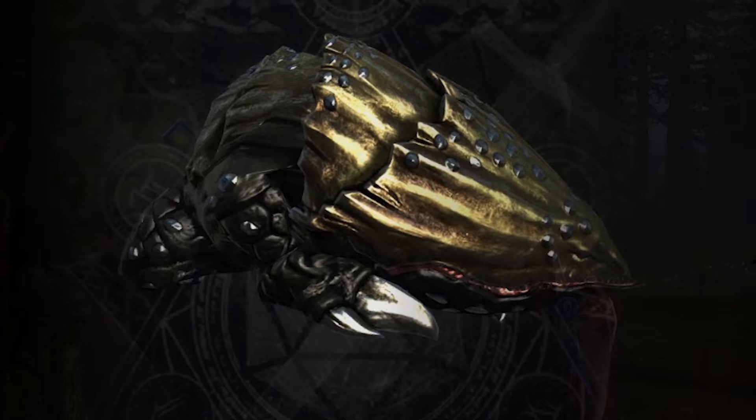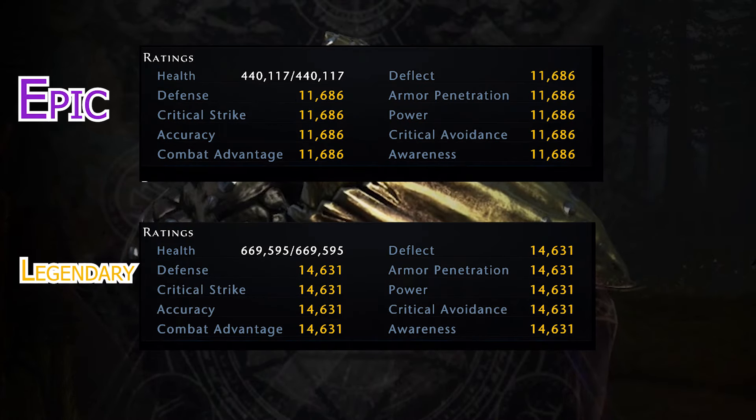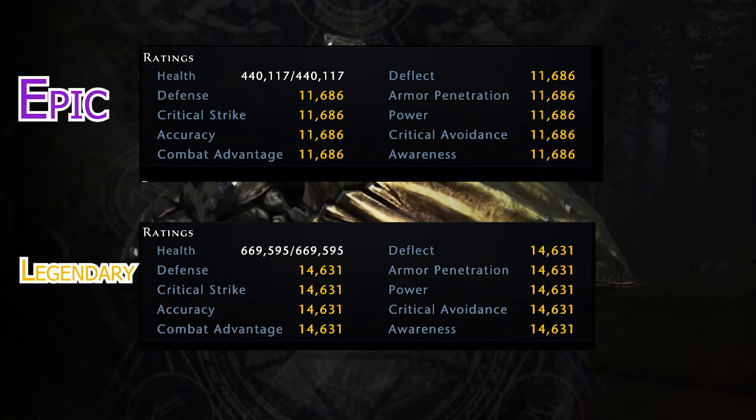The difference between an epic and legendary companion is shown here. As you can see at face value it doesn't seem that much — it's about 3k difference per stat, and in total it's an increase of around 27,000 stats. Now the reason the stats actually matter so much is due to how they transfer with what are called bonding runestones, which we'll go onto now.